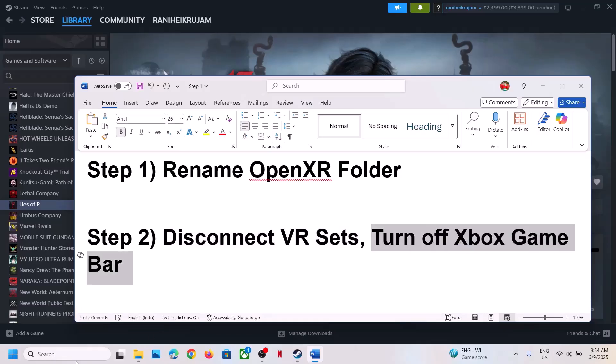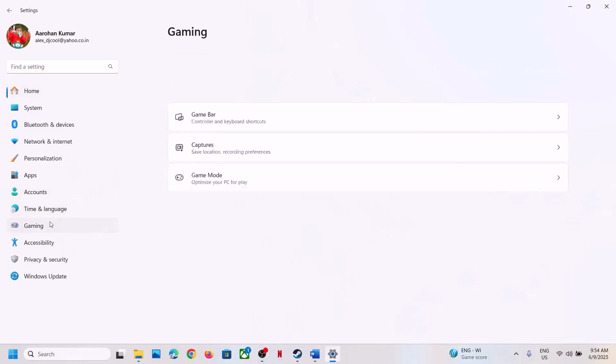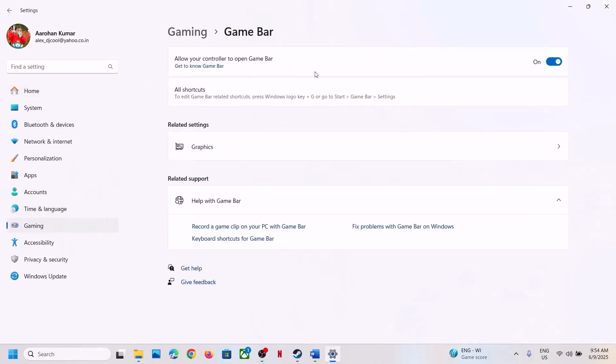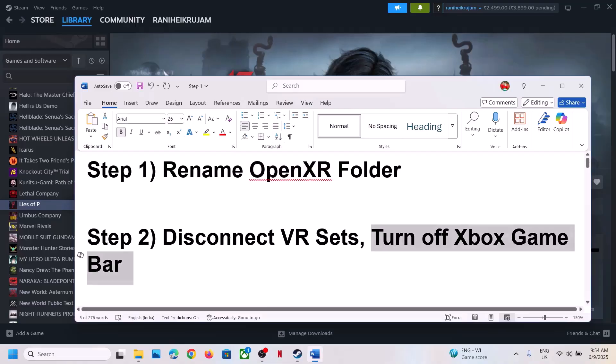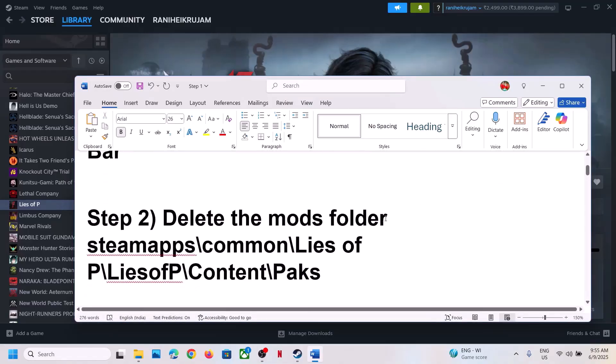The next step is to turn off Xbox Game Bar. This has worked for many players so it might work for you. Go to Gaming settings, then go to Game Bar and turn off the Game Bar. Try turning it on and off and then check.